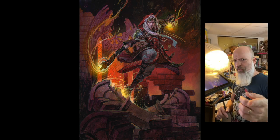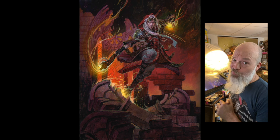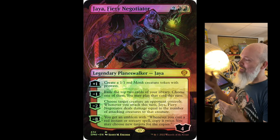Hey folks, Scott Fisher here, and you know what time it is. It's time to get another painting. This time we're going to look at my painting, Jaya, Fiery Negotiator for Magic the Gathering's Dominaria United set. Now this is a super sneak peek. They let this one out early, so let's talk about it. This is the actual card. It'll look cool and foil with the full bleed.